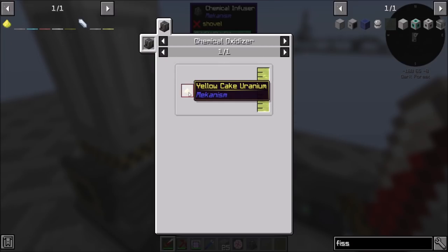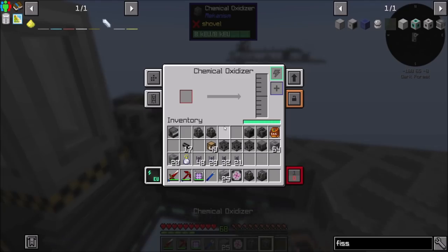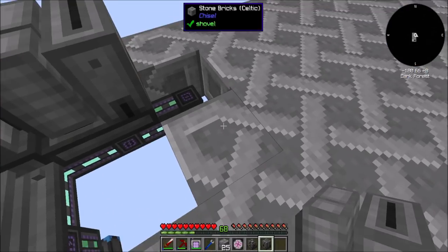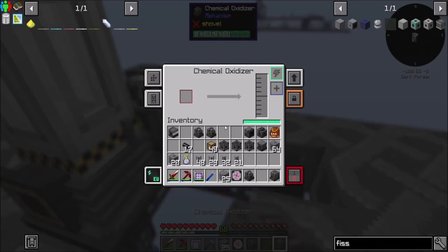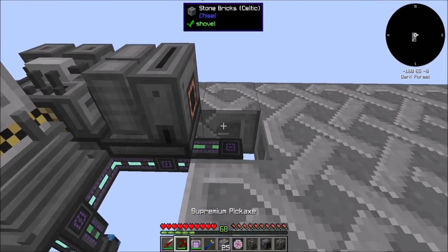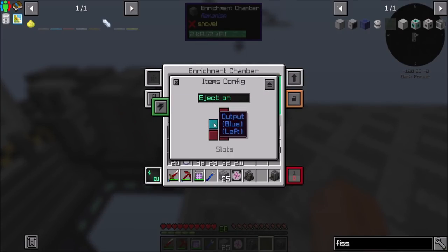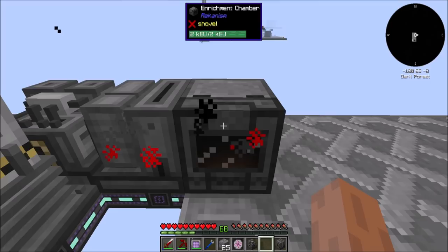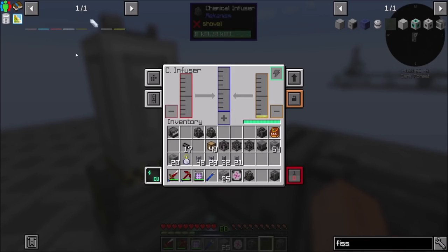So working backwards: uranium oxide is a chemical oxidizer of yellow cake uranium. I started doing this and then realized my recording hadn't started, so I'm putting it back together. Items can be input from the right — you're going to make items and then push gases out to the left. And then my enrichment chamber here — I already put uranium ingots in — is going to eject to the left. So uranium ingots go in, turn into yellow cake uranium, yellow cake uranium turns into uranium oxide. Those guys are done.